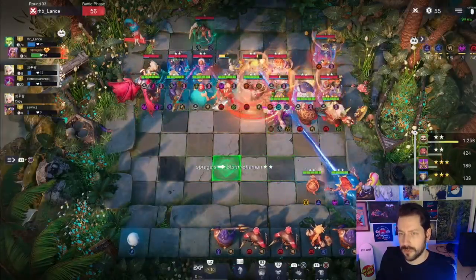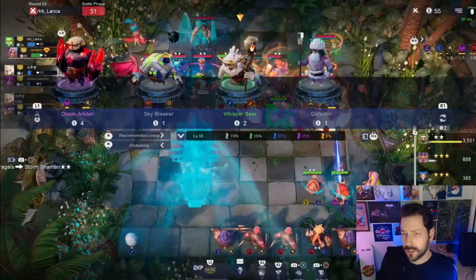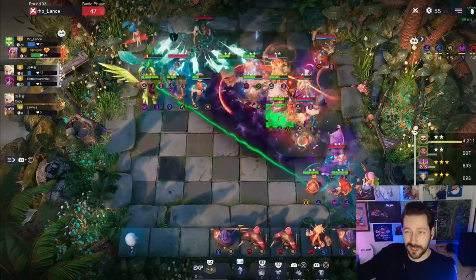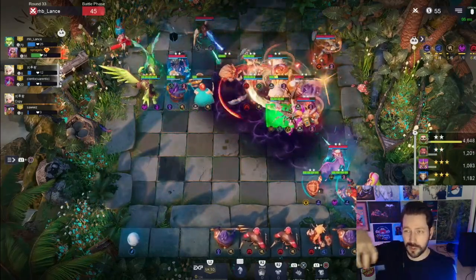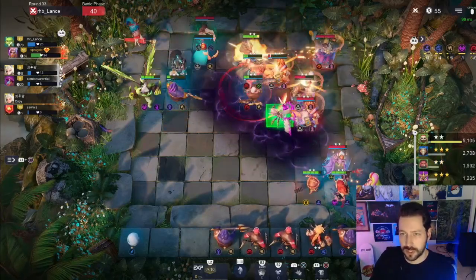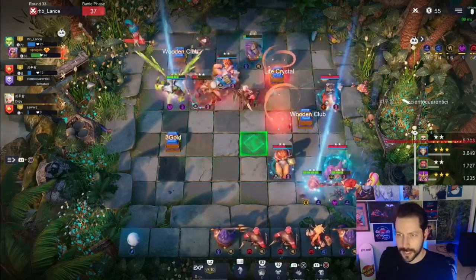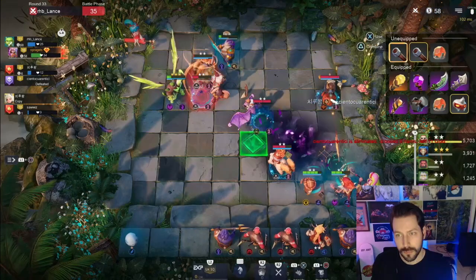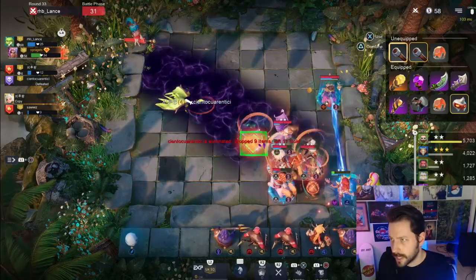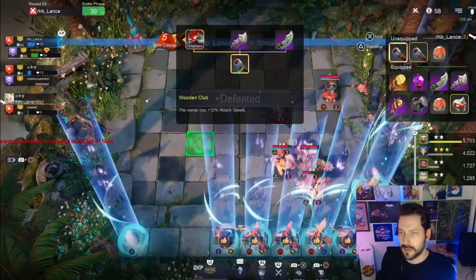A three-star Thorn Predator there. It did lower its cost, so what that means for its transformation is the units it transforms into are not as good as if it was a legendary cost unit - it's based on its cost plus two, I believe. Those knights will be tricky for us - I think we need to get a Dark Spirit on the board.